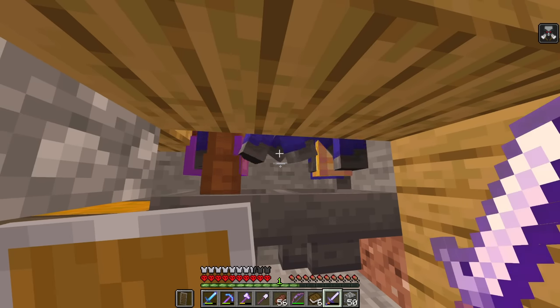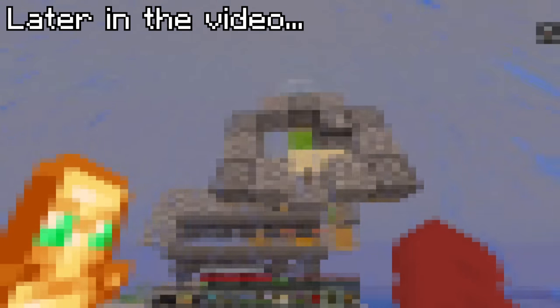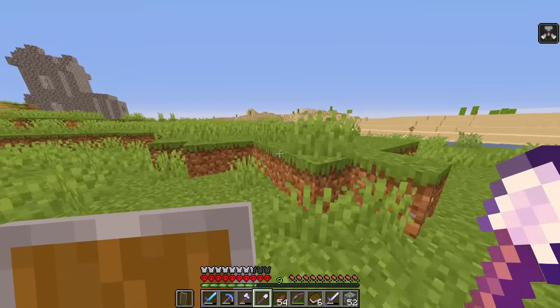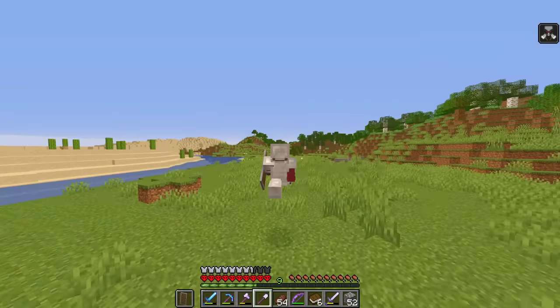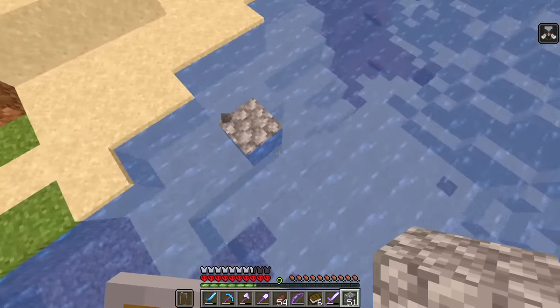I quickly realized that the mob spawner was too inefficient. To fix this, I was going to build a huge cactus XP farm in the sky. But for that XP farm, we need bamboo, so we're going to need to go pretty far. We also need a lot of cactus, but since they're already here we can hold off on that.